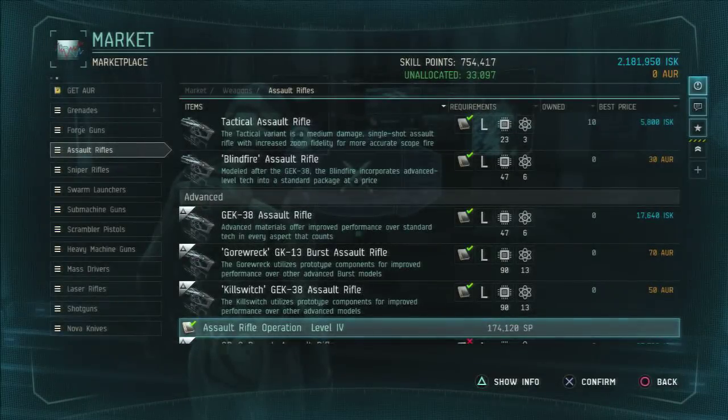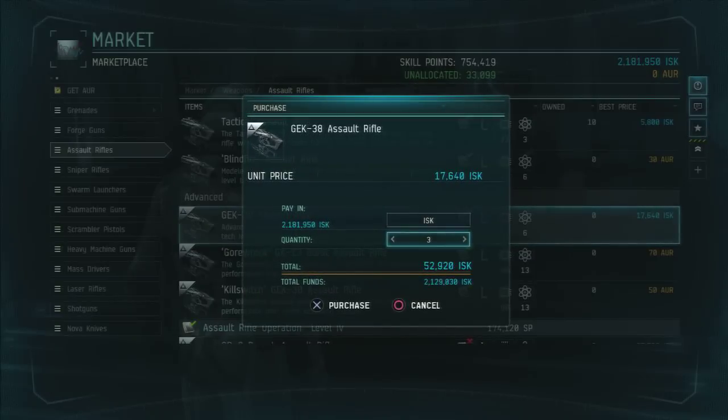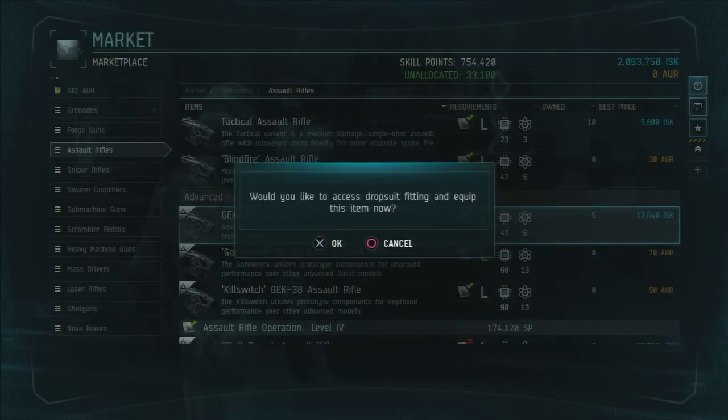The tier 3 class of assault rifles that you can buy with ISK is the GEC 38 assault rifle, and this is the gun that a lot of people have most likely seen and most likely been raging about for various different reasons.